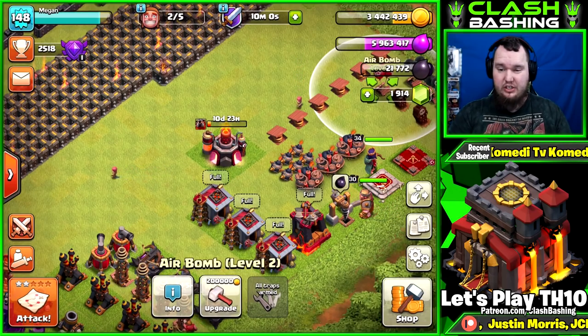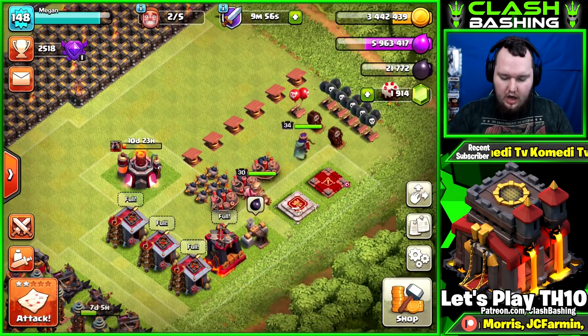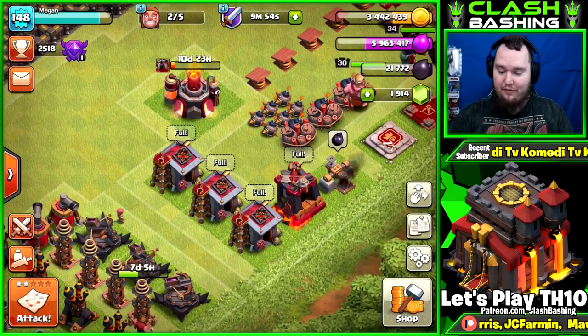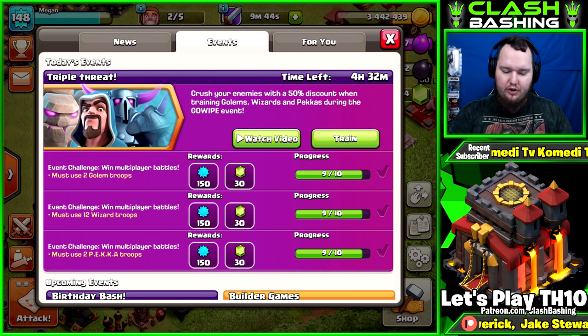I'm also going to be farming really soon to get the queen up another level because I have a book of heroes. I realized when I was getting ready to film this episode I didn't complete the Triple Threat event — I need one more army completion for it. So we'll do that first and then hop into goblin farming to get our 90 free gems.